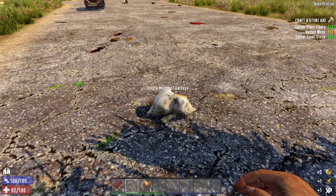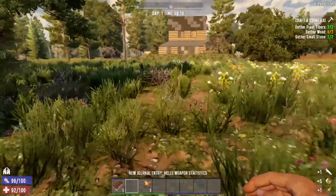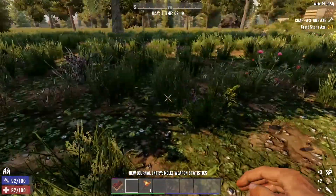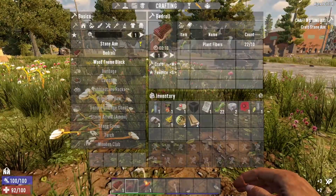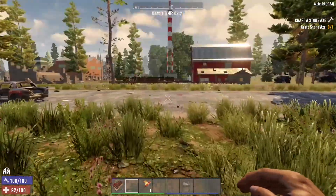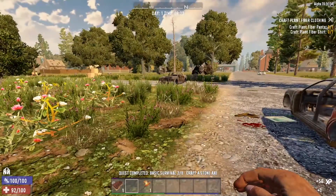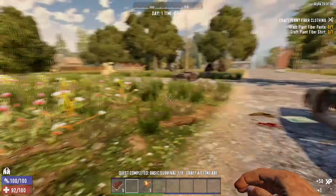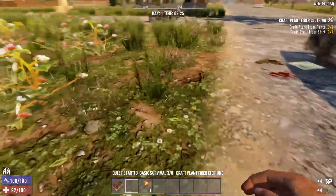Let's go ahead and check out some of the stuff we got going here. We were playing another game that has a similar control style, so we're struggling with the buttons now. That's what we needed — let's go ahead and make our first axe. Right next to a town starting off — I like it. Starting off in a green area for a change. That's a really good thing.